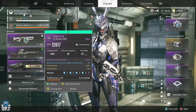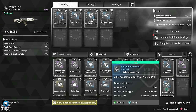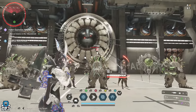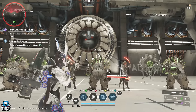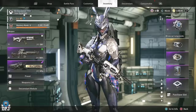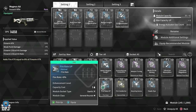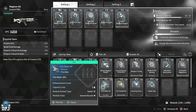Modules that add an elemental component to your weapon's output also help. For instance, fire enhancement adds fire attack equal to 8% of your firearm attack. Applying this raises body shots from 2367 to 2483, weak point damage to 3801, and crit damage from 6577 to 6785. Do keep in mind that enemies can be resistant to fire or other elements, which heavily affects how useful these modules are. You could also consider fire rate modules — increasing fire rate boosts damage per second, though that relies on hitting every shot.